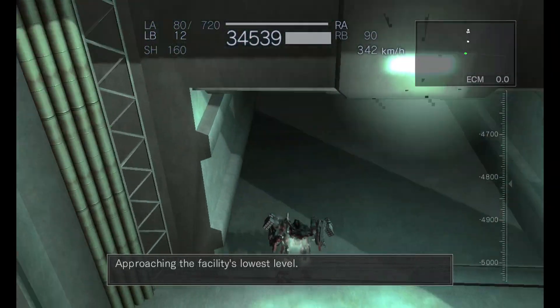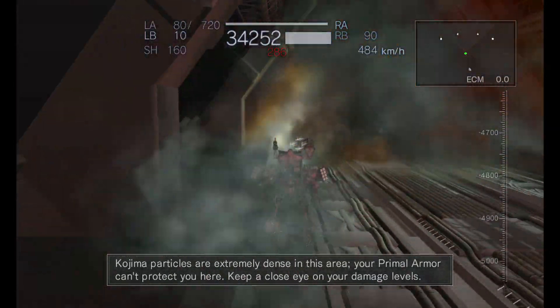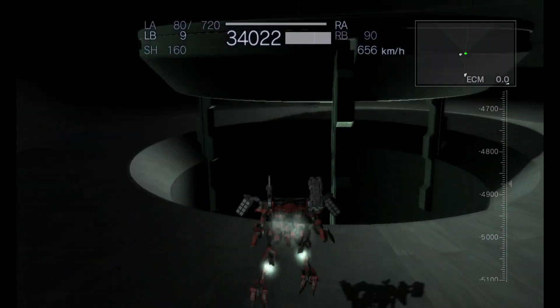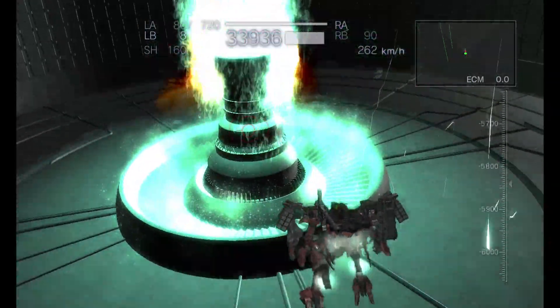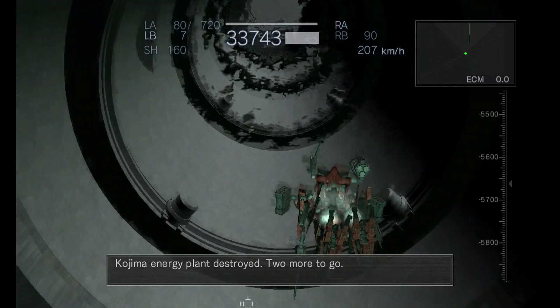Approaching the facility's lowest level. Kojima particles are extremely dense in this area. Your primal armor can protect you here. Keep a close eye on your damage levels. Kojima energy plant destroyed. Two more to go.